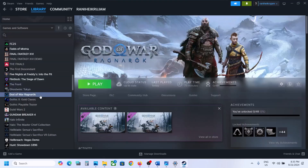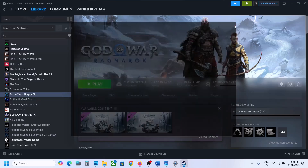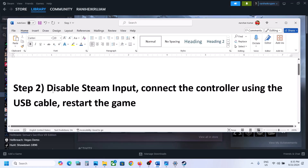The first step is to disable or enable Steam Input. Go to Steam, make a right-click on the game, select Properties, then go to the Controller tab. Select 'Disable Steam Input' and then launch the game and check. If that does not work, you can enable Steam Input and check which one works for you. Make sure that you restart the game.